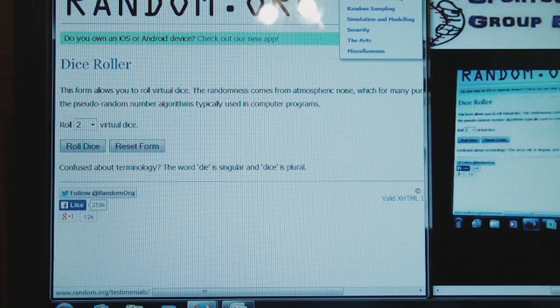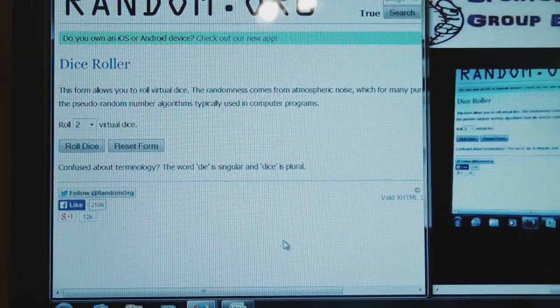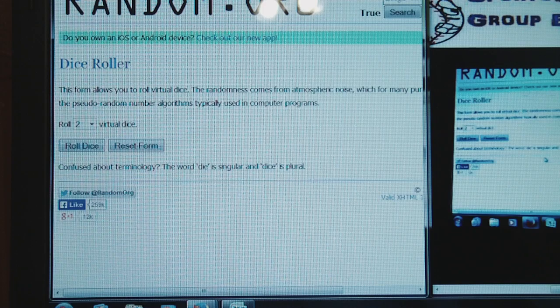Hey everyone, DaveSportsCards here, back with the 2014 Topps Allen & Ginter 1 Hobby Box Group Break. I'm going to roll the dice for the random. We're also going to use this number to random any multi-team cards, and we're going to use this to random everything.